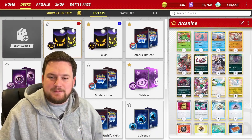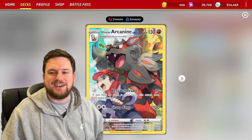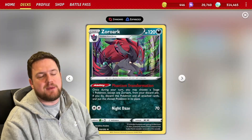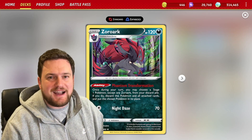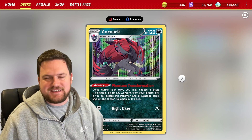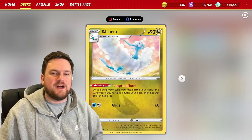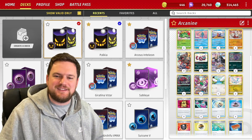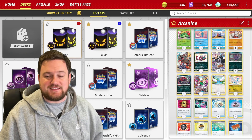The only other really big issue is we only run three copies of Arcanine. So to support that, we're playing a 4-4 line of Phantom Transformation Zoroark. This card allows us to discard the Zorua and the Zoroark from play and replace them with a Stage 1 Pokemon from our discard pile. This means we can afford to play some funky lines of Stage 1s — we've got a 1-2 Altaria line, for example — and also play other Stage 1s to help us win games we might not have been able to win previously.